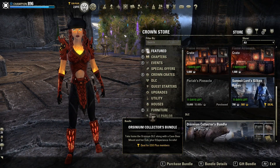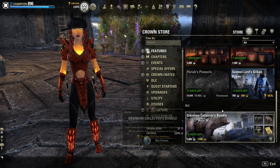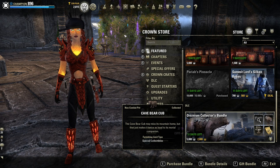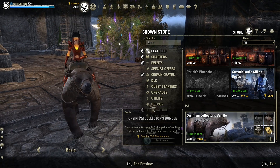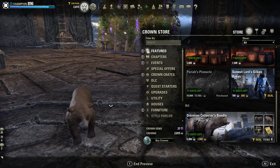If you are already an ESO Plus member, you can acquire the Orsinium Collector's Bundle at 60% off during the event as well. This bundle will include the DLC game pack in addition to the Cave Bear Mount, a Cave Bear Cub Pet, and 5 Crown Experience Scrolls.